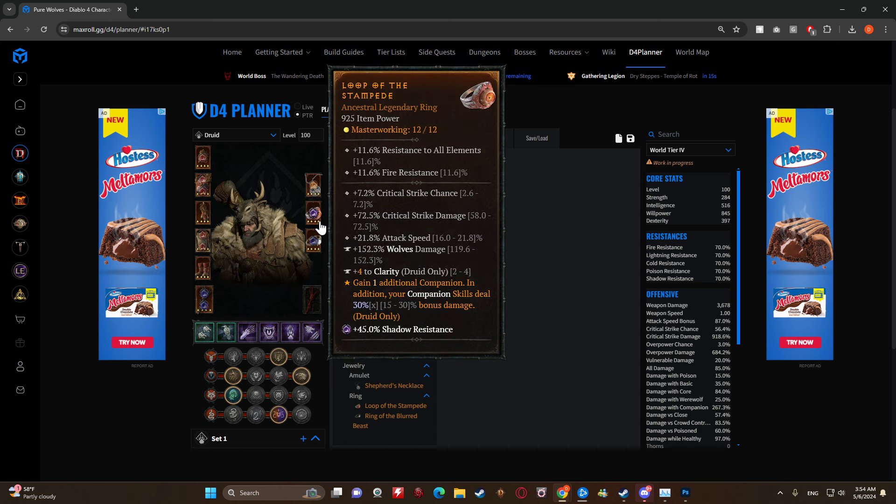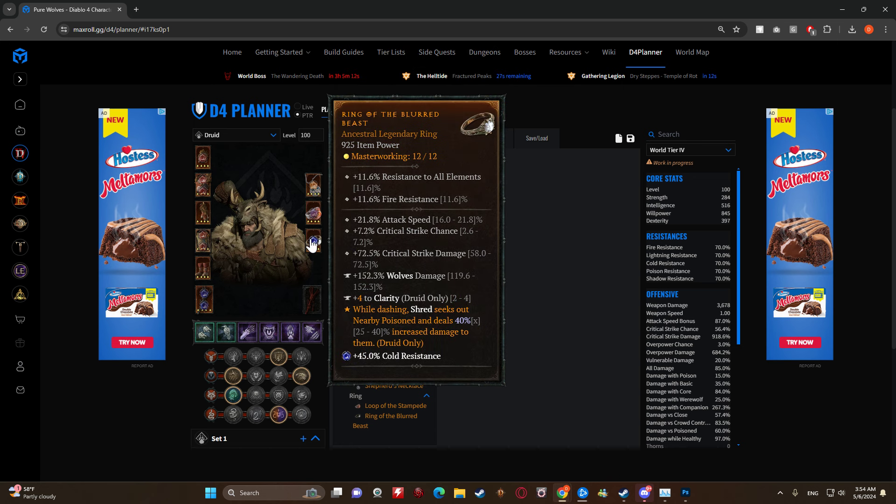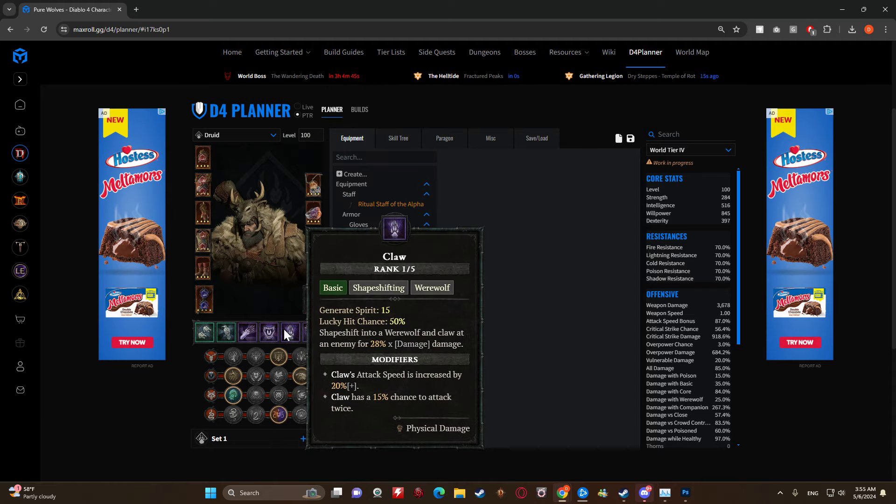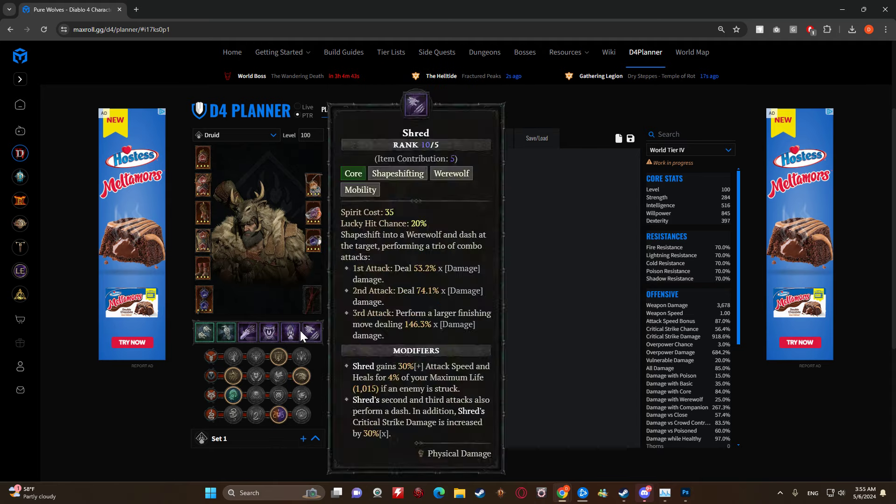For gems, I went a Topaz, a shadow resist gem, and a cold resist gem. Keep in mind the way you hit 70% resistance is probably going to be different for you since I'm using a calculator with perfect stats - you won't have perfect stats, and neither will I. Remember to adjust your build as you go to hit those stat breakpoints. It only really matters once you start getting into the higher end of World Tier 4.